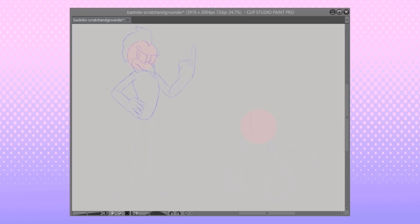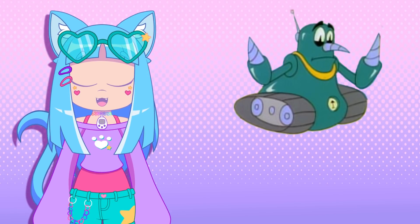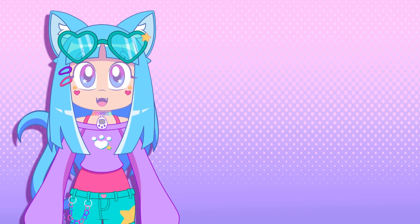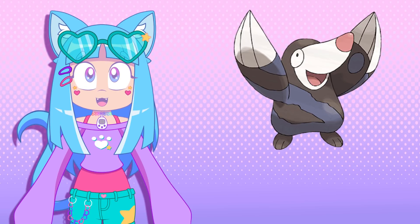I took a quick break from Scratch to get some inspiration for his clothing, so I moved on to Grounder to see what I could come up with. Since Grounder isn't based on any kind of animal, I had to get a little creative. Grounder has drills for hands — Mole! He'll be a mole! I took lots of inspiration from the Pokémon Drillbur. It's similarly shaped to Grounder and it has these drill claws, which would translate nicely onto a Mobian Grounder.